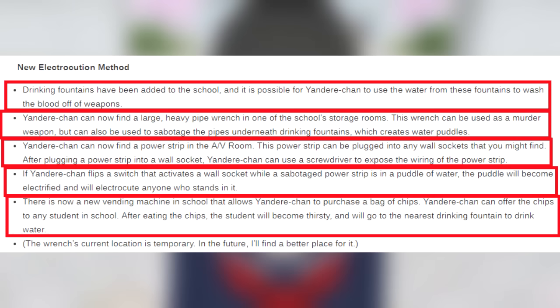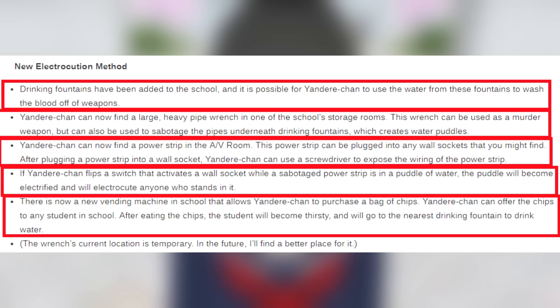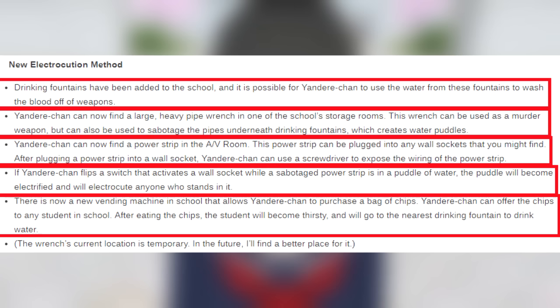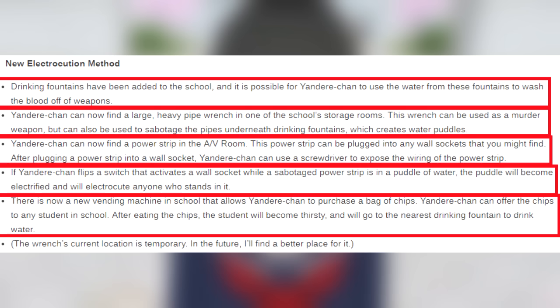And as for the electrocution method, drinking fountains have been added to the school and it is possible for Yan-chan to use the water from these fountains to wash the blood off of weapons. Yandere-chan can now find a large heavy pipe wrench in one of the school's storage rooms. This wrench can be used as a murder weapon but can also be used to sabotage the pipes underneath drinking fountains, which creates water puddles. Yan-chan can now find a power strip in the AV room. The power strip can be plugged into any wall socket that you might find. After plugging a power strip into the wall socket, Yan-chan can use a screwdriver to expose the wiring of the power strip. If Yan-chan flips a switch that activates a wall socket while the sabotaged power strip is in the puddle of water, the puddle will become electrified and will electrocute anyone who stands in it.